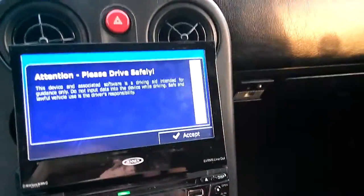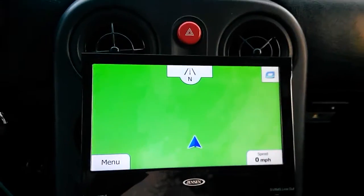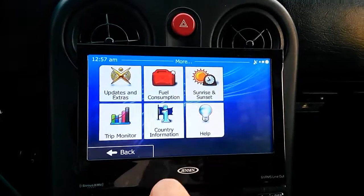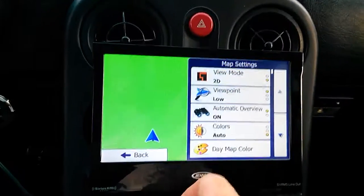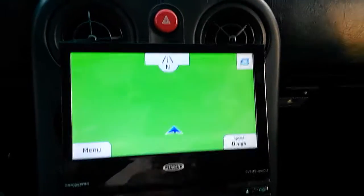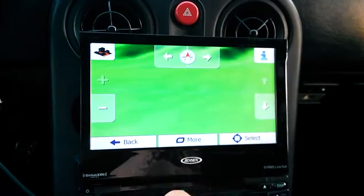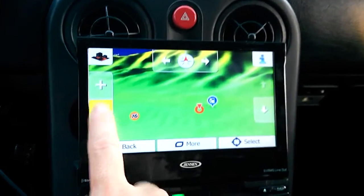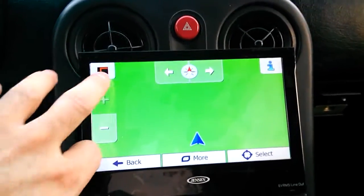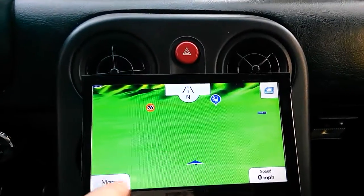I got a new SD card and can actually get into the map now, but my maps are blank even though I restored it to this other card. I'm not sure what's going on. It was on 3D and I put it on 2D, but I still got nothing here. That's what I get — a blank screen or green screen.